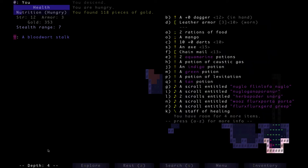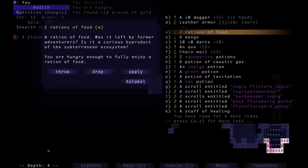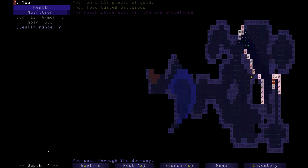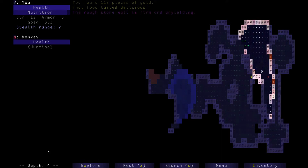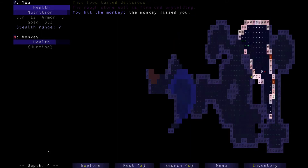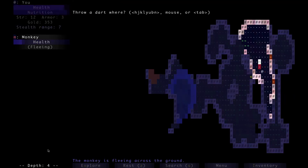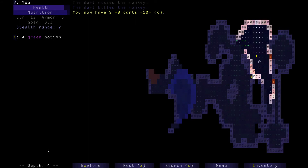We're hungry, we're going to eat — oh, a mango. We're going to eat the rations because they fill us up completely. I believe the mango only fills you up slightly. The monkey spotted us after it ran past us — it stole a green potion. Dart time — there we go.